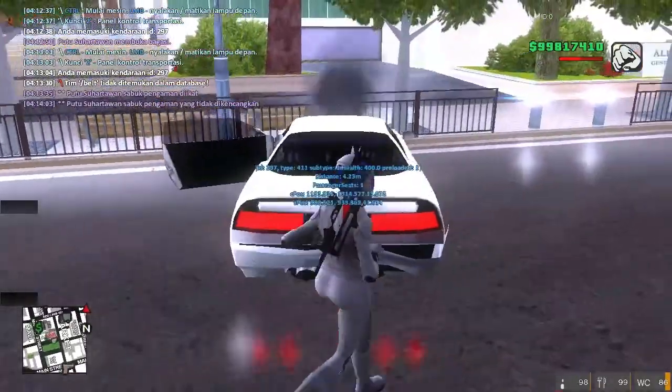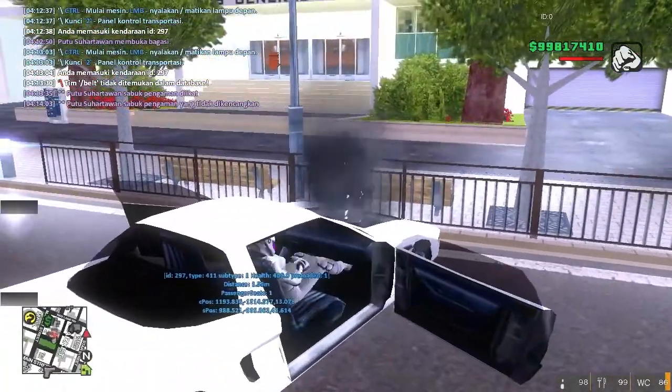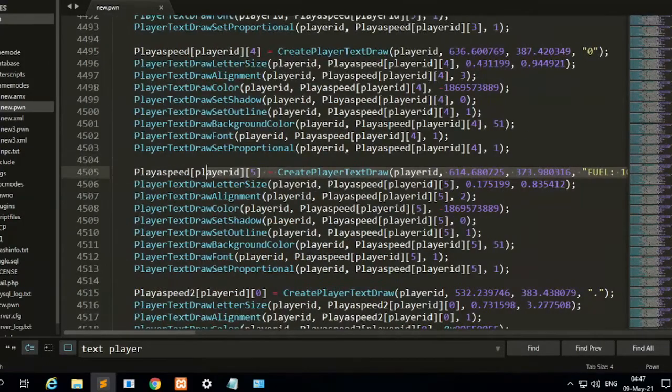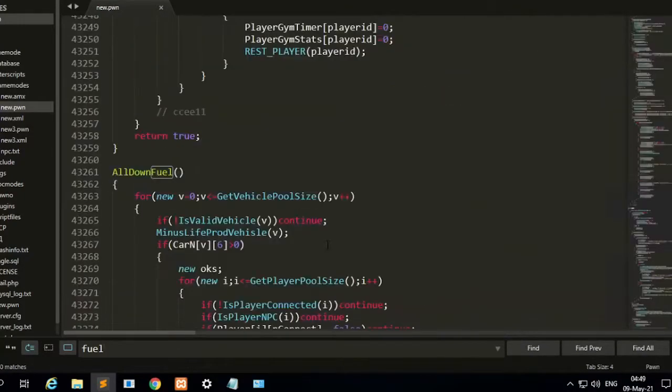Here is a preview of how this text draw will work and how the function will work. Check it out in the script. You can change the vehicle to get the vehicle full size with function 4. This is basically from the language found.